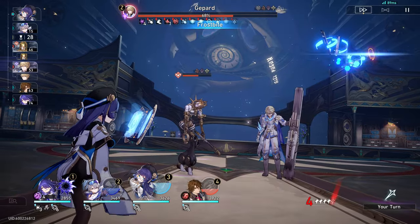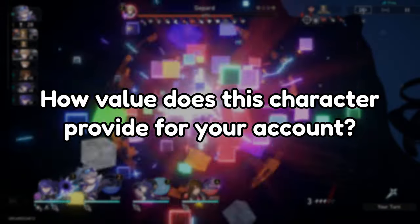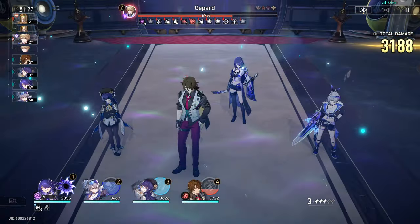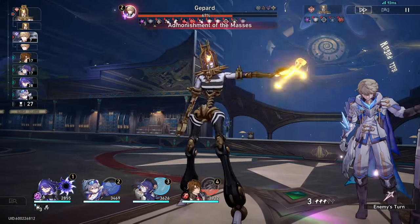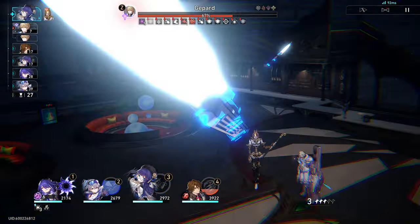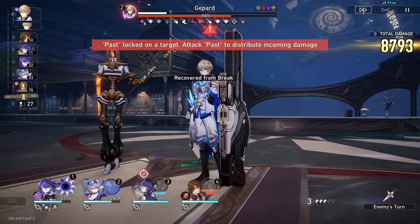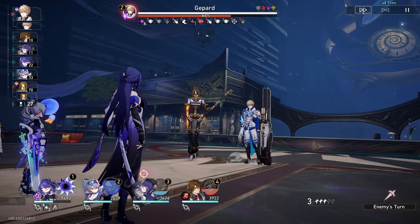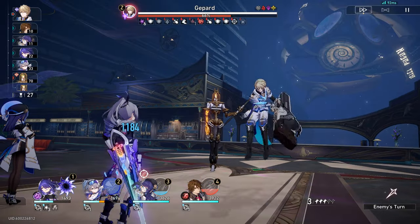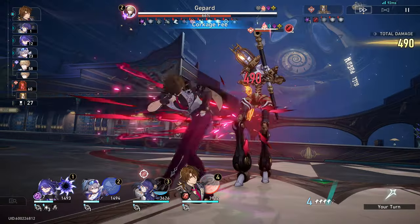But if you also care about how a unit performs in battle, there are a few more things to consider. How much value does this character provide for your account? Do you need this DPS? Do you need a sustain unit for your second team? Do you really need a 6th harmony character? Maybe this character makes an existing team of yours play a lot better — like Sparkle in a mono-quantum team with Qingque, or a non-mono-quantum team with Imbibitor Lunae. These two characters use a lot of skill points, and with Sparkle on the team, this will increase your overall damage as well as give you a ton of skill points.